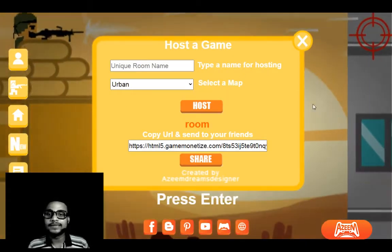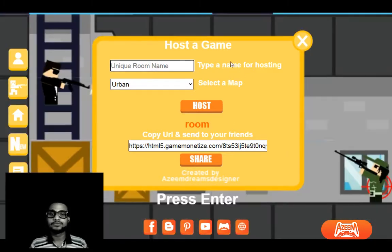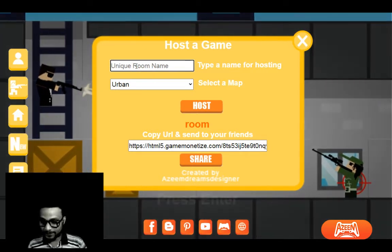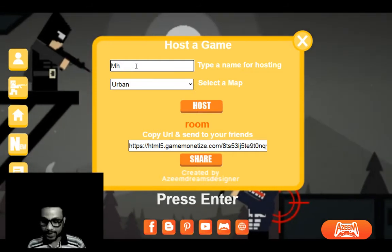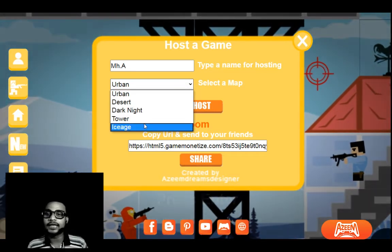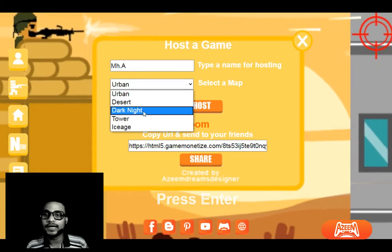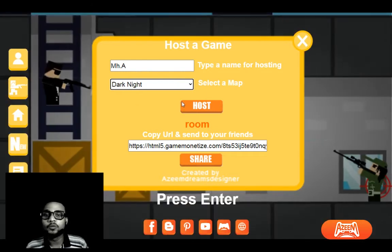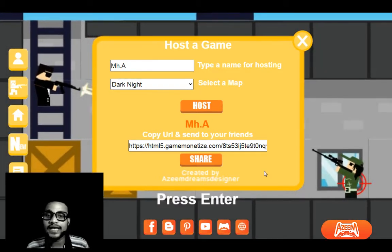Just click on it and this menu will pop up. There's nothing to worry about with all the description — what you have to do is just put your name. I'm going to give a unique name for my hosting room: MH.A. Next, select a map — you can choose urban, desert, dark knight, tower, or ice age. I'm going with dark knight because that's the dark theme and I've already selected Batman, so it would be perfect. Once I click host, you can see MH.A hosting has been created.